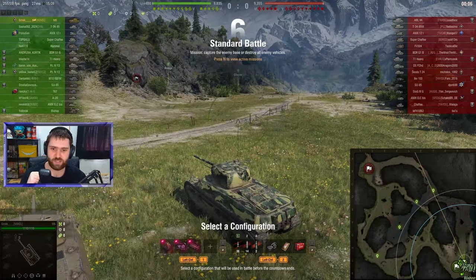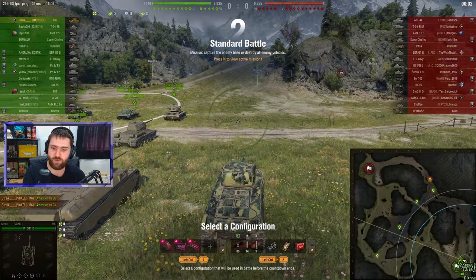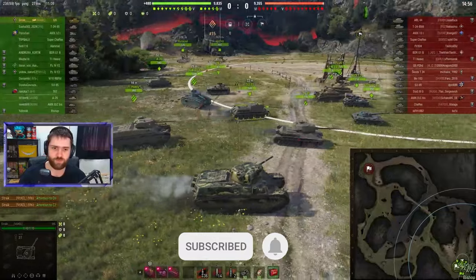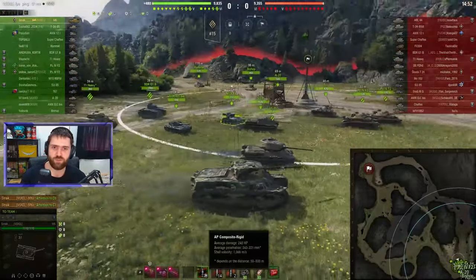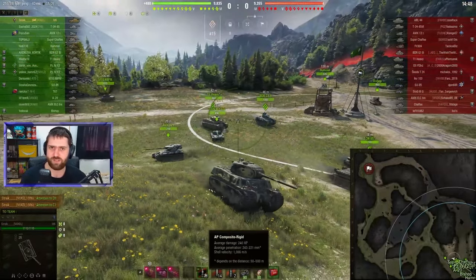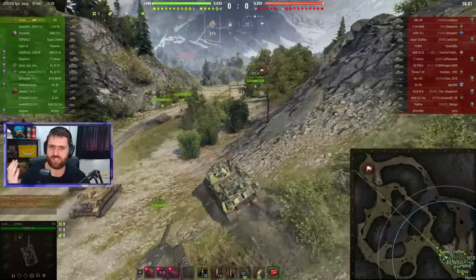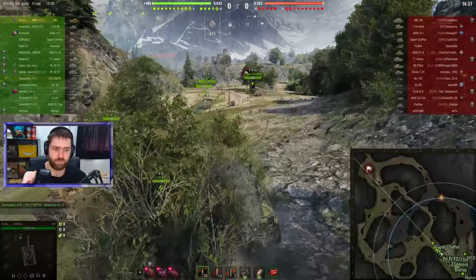Strike really enjoys the M6, going with Bounty Turbo, Bounty Optics, and a Bounty Gun Rammer, with a very healthy amount of gold rounds. Those gold rounds have 243 millimeters of penetration, which is more than enough to go through every single vehicle in this matchup. You have 160mm on the regular rounds, so it's a huge step up from the regular to the premium rounds on this one.